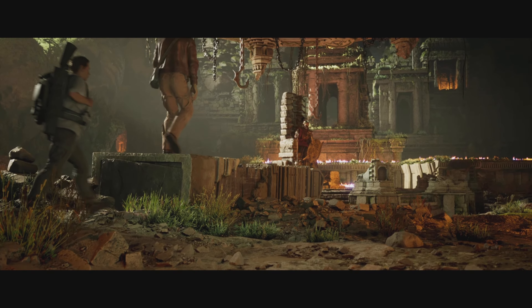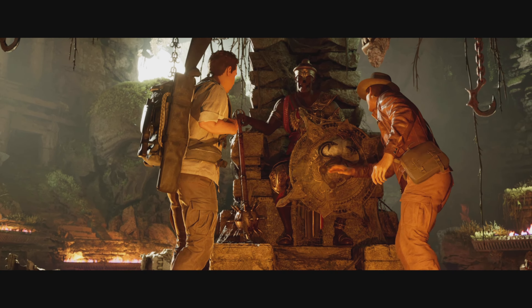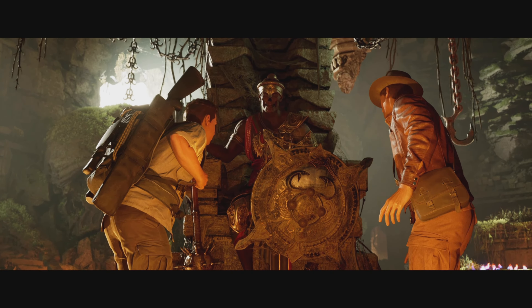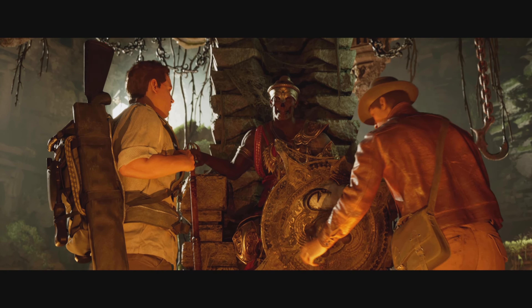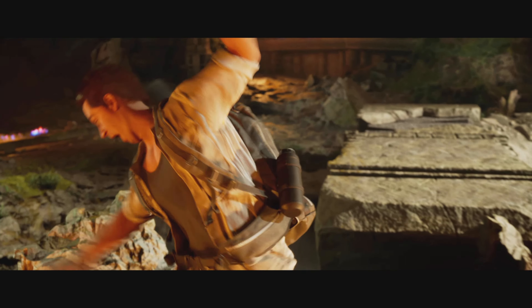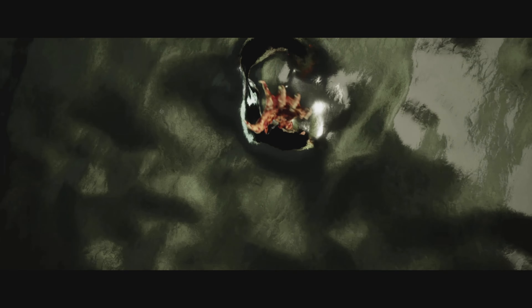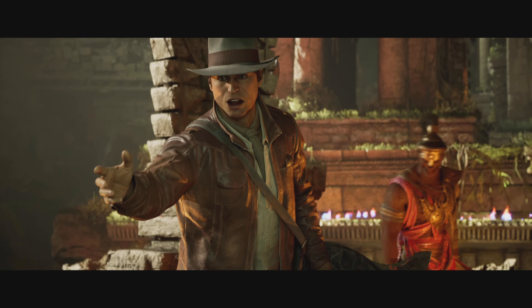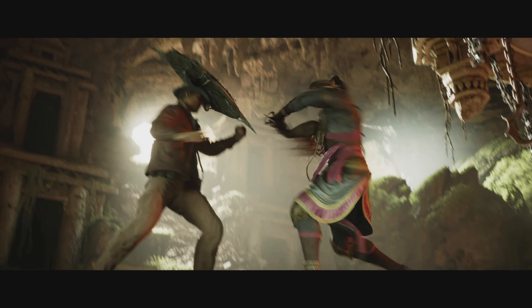Wait, isn't that Raiko's move? There we go. Do I still have the nut punch? That still exists, right? How do you do the nut punch? I don't know what I just did there. Miss me, miss me — let's do the throw. I'm hoping that I get this skin. Please tell me that we get this skin. Spine buster! I'm hoping they give us this skin.